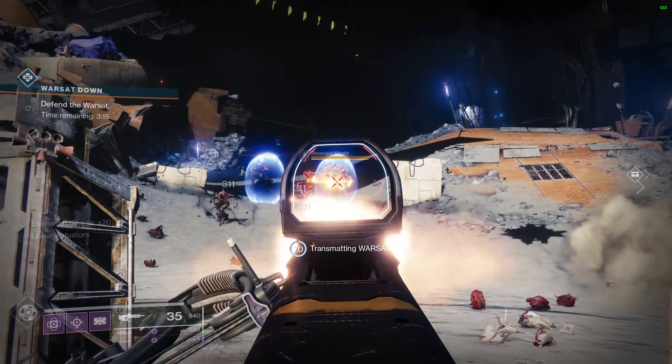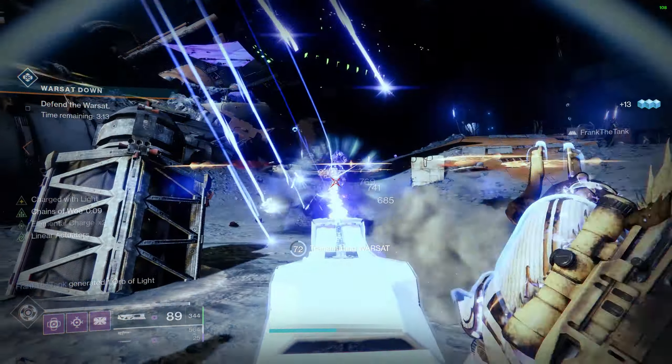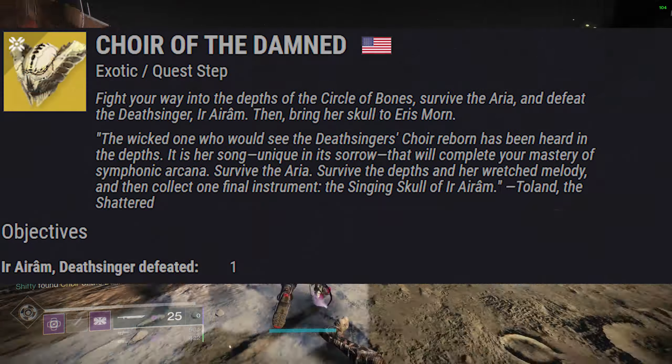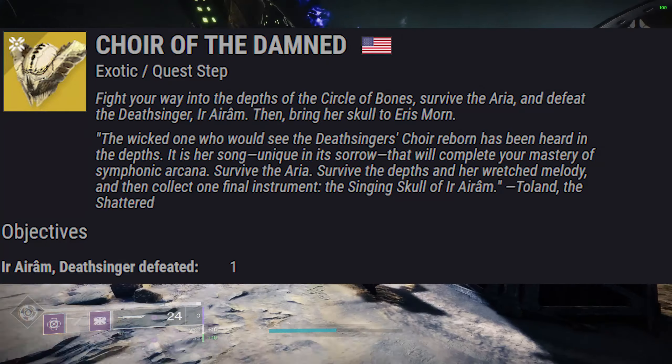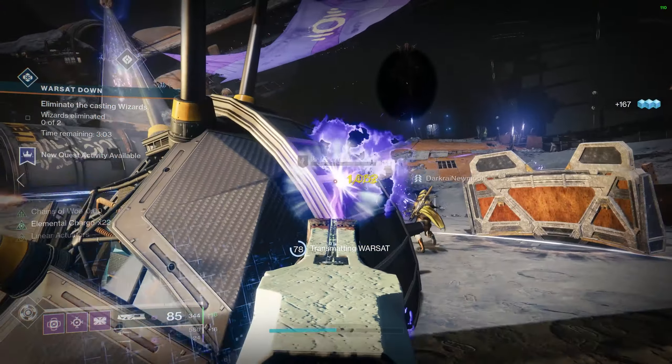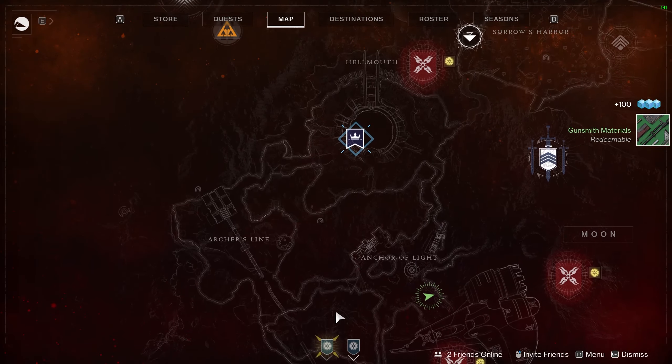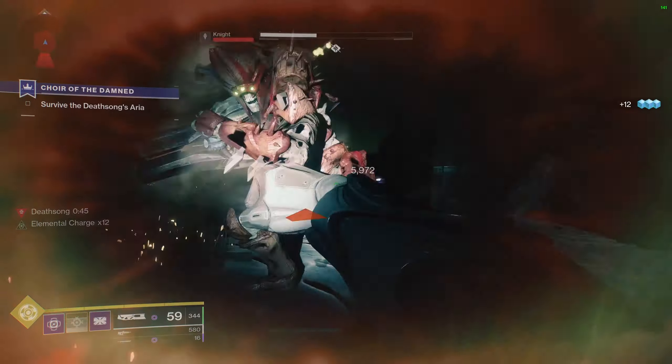If you're in the same boat, you have a couple of options. First, you can guarantee kills by loading up the Leviathan Raid — the entrance has 8 elites which each count as 1%, so you'll get 8% per run. Or simply look for a public event on the Moon and try to make it heroic, and you should easily polish off the remaining Pain Cries with 1 or 2 public events.